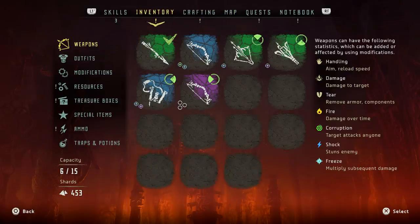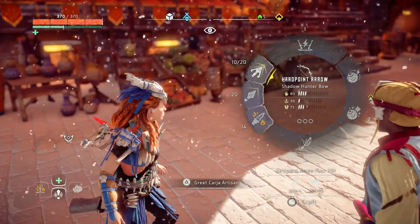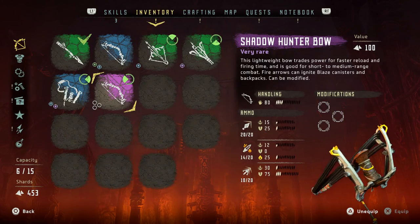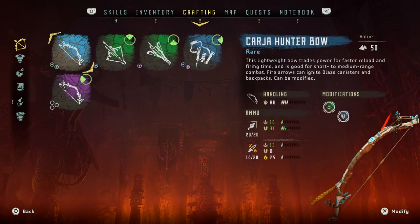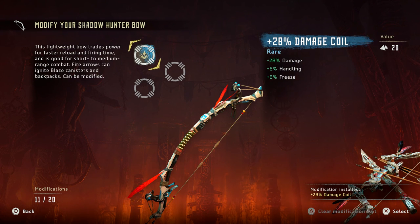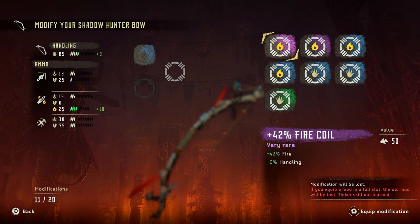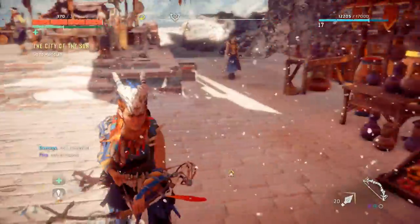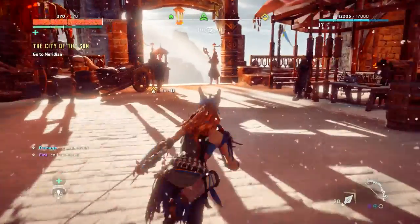We don't need a tutorial — we know how to use a bow. The Shadow Hunter Bow is equipped. Now we have three different arrow types. Let's put some mods on it: a damage mod, a 28-damage one, and a 42% fire coil — we're going to be absolutely unstoppable. I've only got more fire coils left so I'll leave the last slot empty until we find something really good, like a purple handling coil.